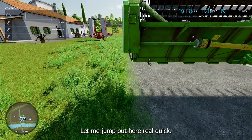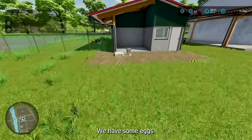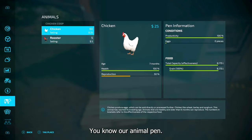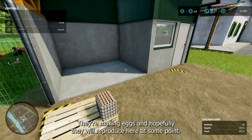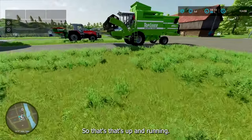Before we do the canola, let me jump out here real quick. Look at this — we have some eggs. Got a little animal pen there. So we have our 60 chickens and our five roosters. Their health is good, their productivity is good. They're making eggs and hopefully they will reproduce here at some point. So that's up and running.